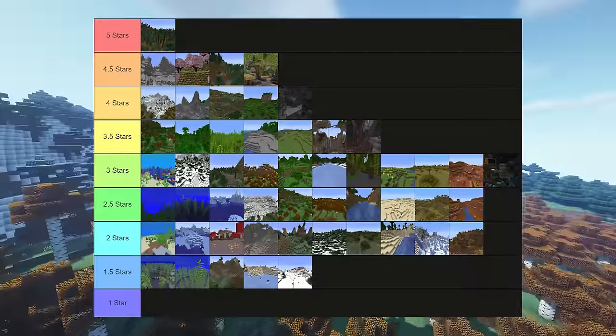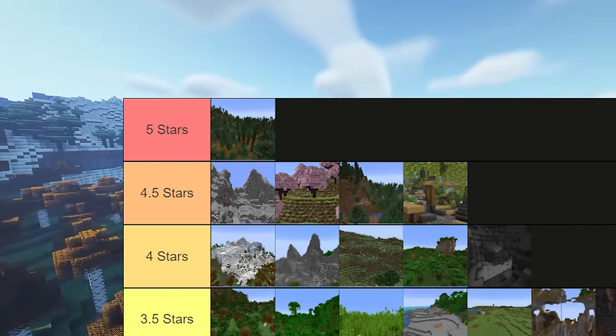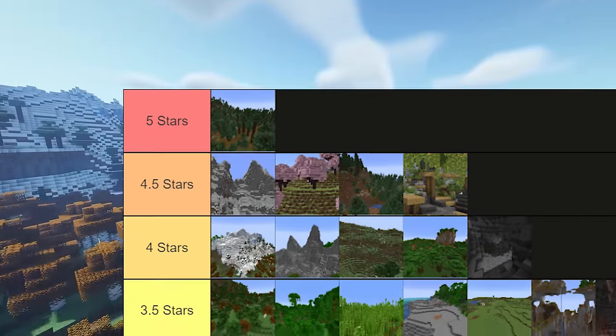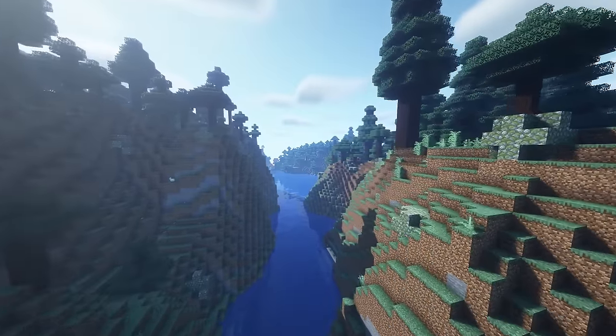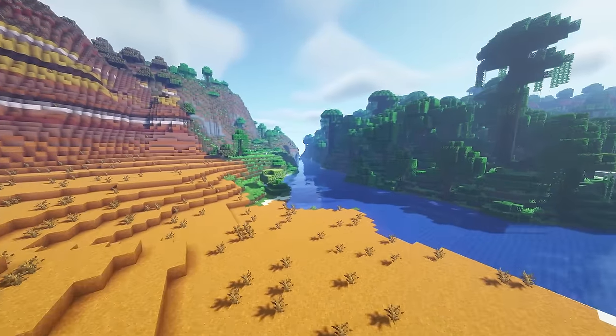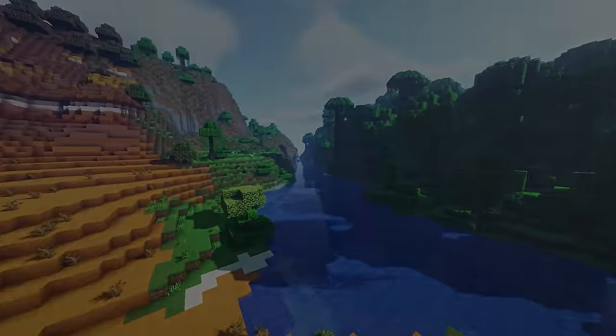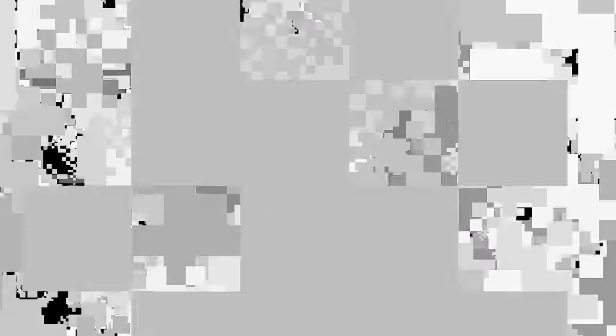So here is the finished ranking, with the best being old growth pine taiga and old growth spruce taiga, cherry groves, and jagged peaks, with snowy beaches, regular oceans, and cold oceans being the worst. In general, all biomes add up to create each and every Minecraft world, with the world generation being one of my favourite aspects of the game. But honestly, if your list looks any different, then you're wrong. Subscribe to the channel.